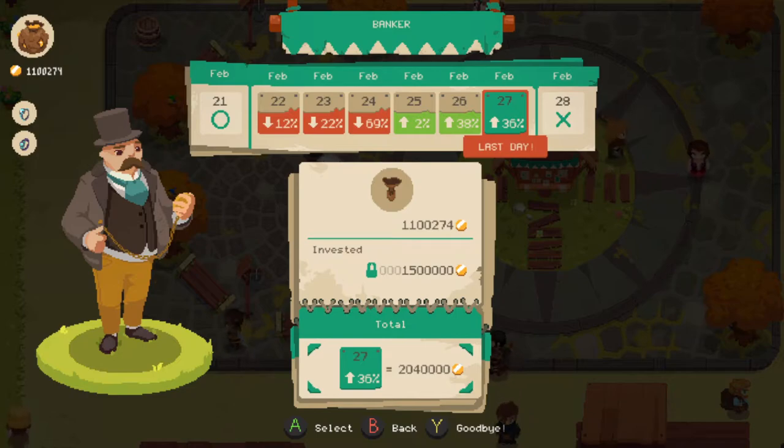So let me do a little rundown. We started on the 21st of February. On the 22nd it went down one percent, then 22 percent, then 69 percent on the third day. Then it went up two percent, so we pretty much recovered our 1.5 million investment plus just a little extra — like 30 or 40k. Then it went up 38 percent and now it went up another 36 percent. On this day we have a total profit of about half a million and 40k. It's not bad, just have to wait.